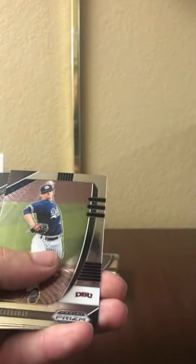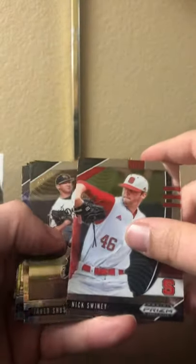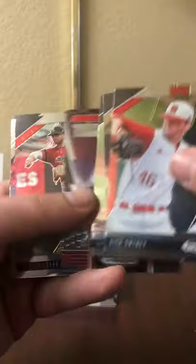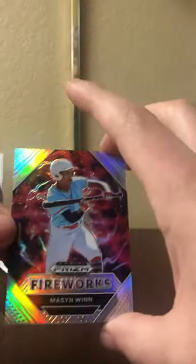Ed Howard for the Cubs — some of these guys I'm starting to learn, kind of who they are. Another Zach Veen. David Calabrese — that's actually an Angel, I'm going to pull him off to the side, that's more for the personal collection. Steer. Oh, it looks like I dropped this card, I didn't even realize it. That's a nice little refractor — Mason Winn.